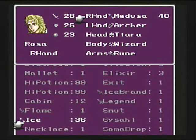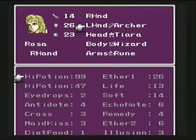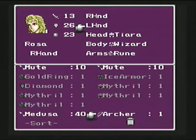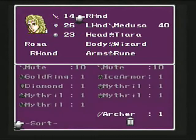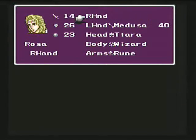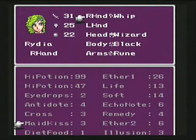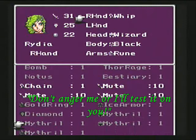Now there's controversy — do arrows go in the right hand or the left hand? Well, let's solve that controversy right now. Let's put a bow in her right hand — it's a 23 attack. But what happens if you put the bow in the left hand and the arrows in the right? Yes! Makes sense. Continuing on here, let's equip the rest of our folks. Righty got herself a new chain whip — double the hurt!